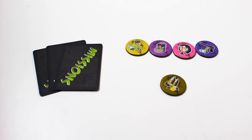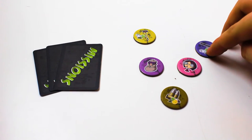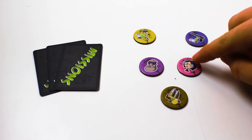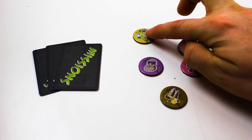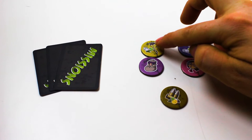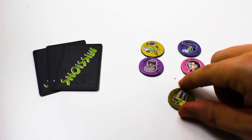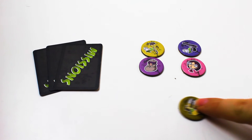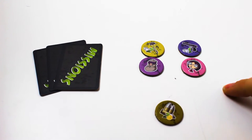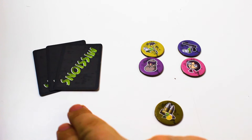Once each player has their starting tokens, they'll field their survivors and equip their weapons to them. Just put the weapon on top of the survivor. They can hold one item at a time, and supplies or any kind of items go in your backpack, which holds up to six items and sits below your starting survivors. You can put your cards to the side or in your hand.